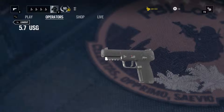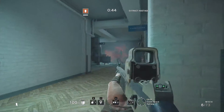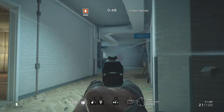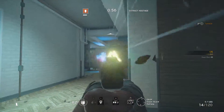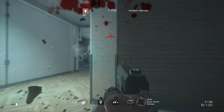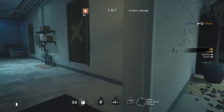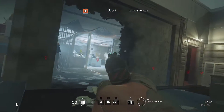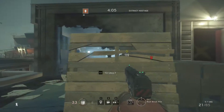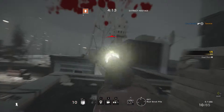The second handgun available to Thermite is the 5.7 USG handgun. This semi-automatic pistol comes from Belgium, manufactured by Fabrique Nationale des Armes de Guerre Herstal. It was initially developed as a companion to the P90 and uses the same 5.7x28mm ammunition. Lightweight in design, it boasts ambidextrous controls, low recoil, and the ability to use body armor piercing rounds. With its 20-round capacity, you can fire a ton of shots and don't have to be as accurate as with the M45 Musoc, while still doing a fair amount of damage in a firefight.